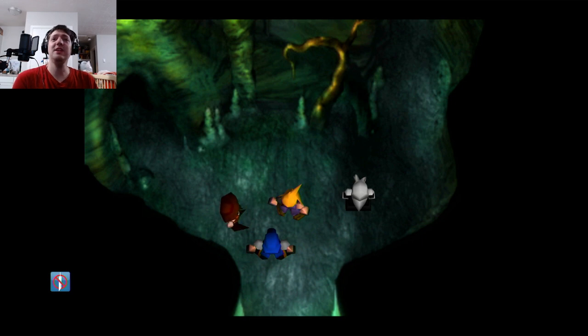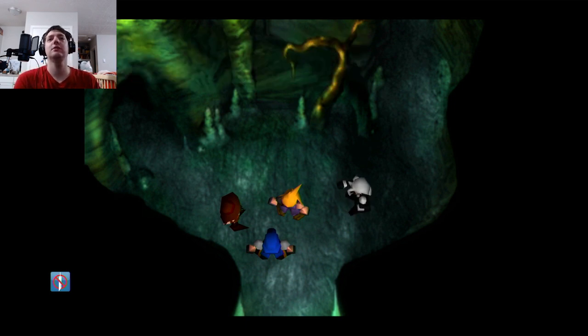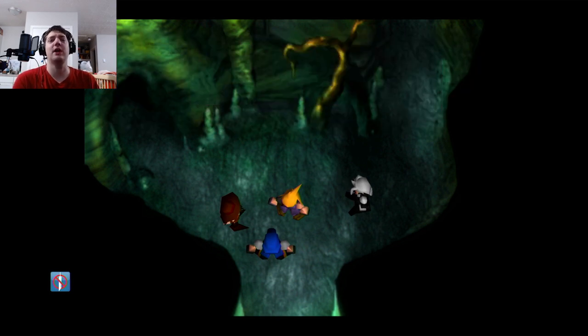What's this? A mysterious colored cave. It must be the mako energy — this mountain is especially abundant in it, that's why the mako reactor was built here.